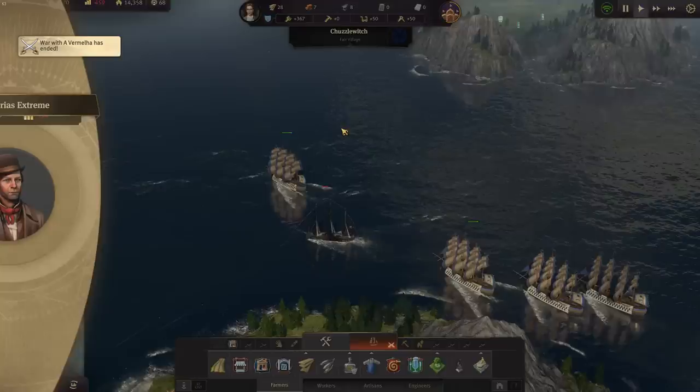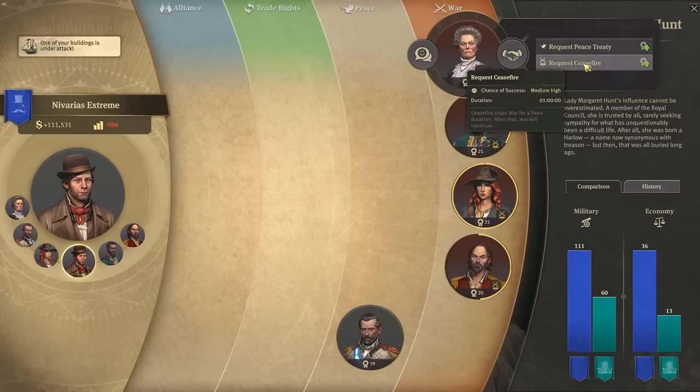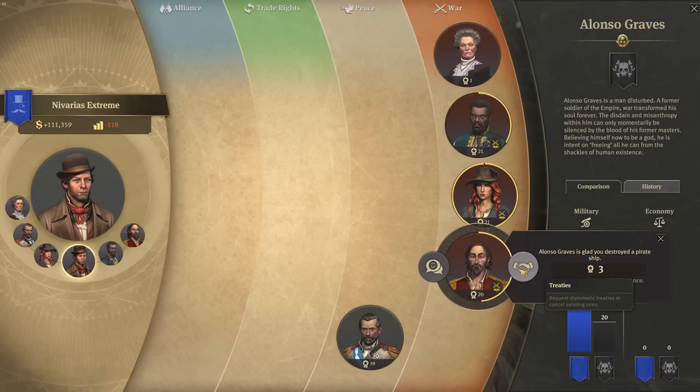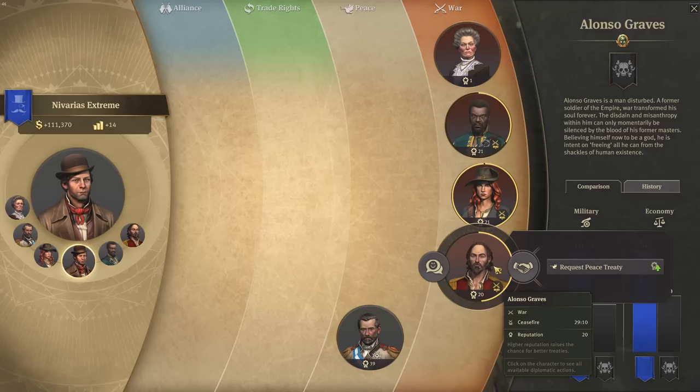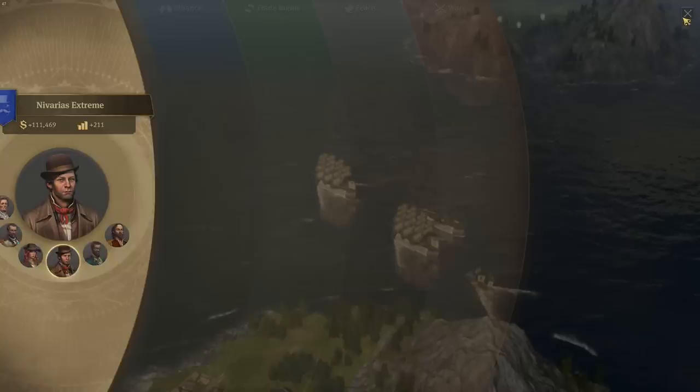The pirate is attacking me - we are not at ceasefire anymore. Let's get that one - four thousand, that's nothing. She wants a ceasefire actually. Should we see how much she wants for that? Let's have a look - fifty-five thousand. No, sorry lady, you're not going to see one. Alonzo - we could request a peace treaty. Let's have a look - fifty-five thousand for a peace treaty. Nah, sorry pal, I'm not paying that. I'm much stronger than you are.